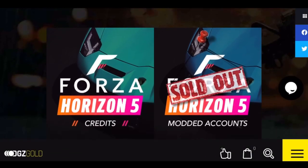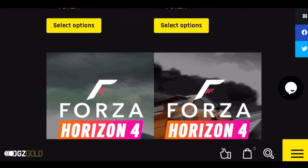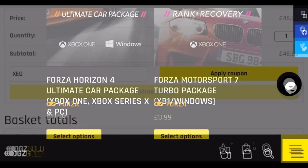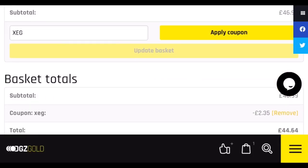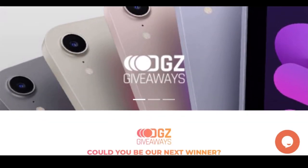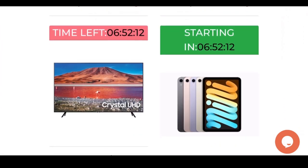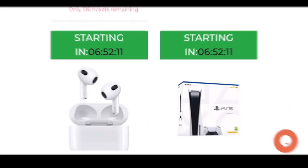Just before the video starts, make sure to check out digizani.com — they offer a range of services for Forza Horizon 5 at extremely affordable prices. Use code XEG for 5% off. Also check out their giveaway section as they do consistent giveaways with amazing prizes. Link to their website will be in the description below.